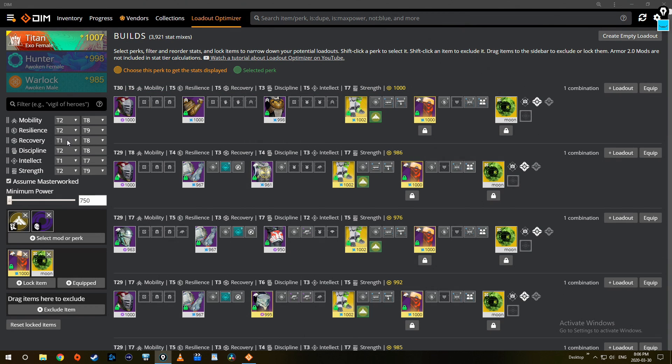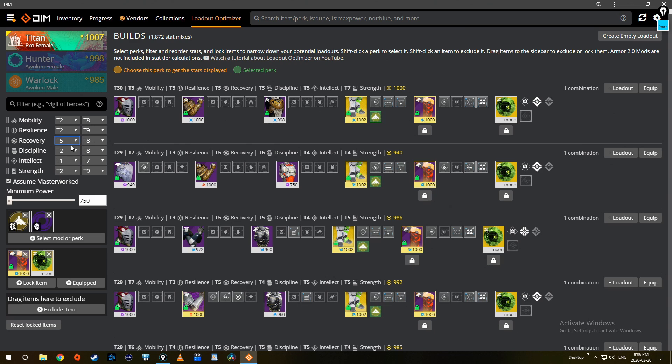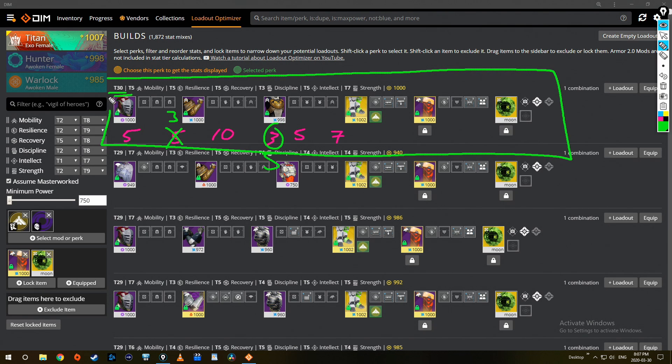On to filtering — the number one filter I put on immediately is minimum recovery. I only play with 100 recovery, so I set my minimum recovery to T5. That means: don't show me any builds that, after being masterworked, will give me less than 50 recovery. I set it to five to begin with because I know that if I add five mods on every single piece of armor, I'll end up with T10.